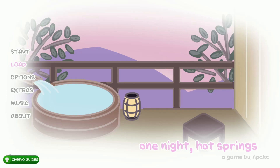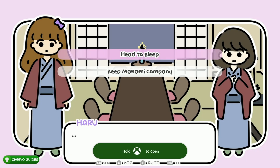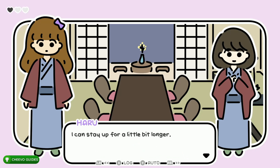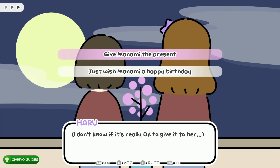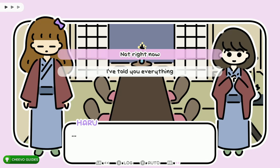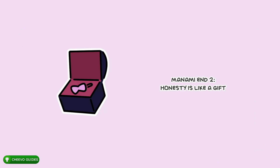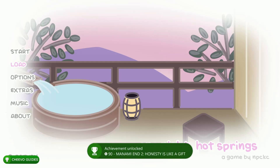This is going to give you the good ending — 'Hot Springs Are Okay' — unlocking the next achievement or trophy. Load up save slot two again, and this time choose the opposite option: 'Keep Manami company' — the bottom option. Next choose the bottom option again: 'Be here for your birthday.' Then choose the top option: 'Give Manami the present.' After that choose the top option: 'I'm happy you asked, of course.' Press the top option again: 'Not right now.' That gives you the Manami Ending 2 — 'Honesty Is Like a Gift' — unlocking the next achievement.